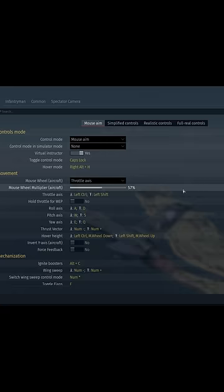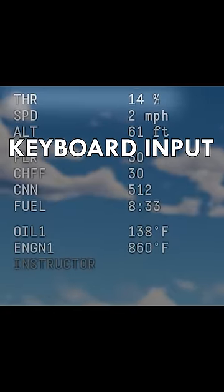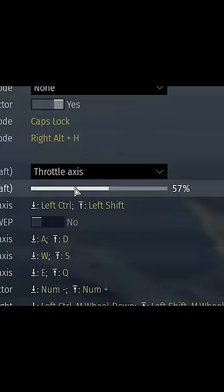War Thunder's controls menu allows for the mapping of your scroll wheel to your plane's throttle axis. This configuration will allow you to additionally control your plane's throttle with your mouse wheel. This is what my multiplier is set at, and it allows me to use this trick with ease.